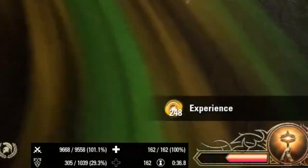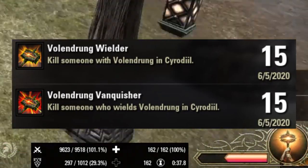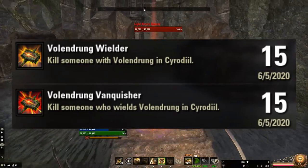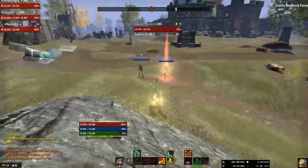Volundrunk can only spawn up to five times per day in any campaign. You don't have to get both the Volundrunk Wielder and Vanquisher achievements to get access to the achievement furnishing — just one of them. As a heads up, unlike picking up previous artifacts such as the Elder Scrolls, you can actually use your mount while wielding Volundrunk.